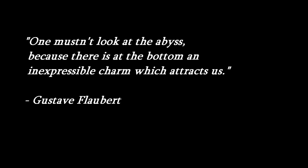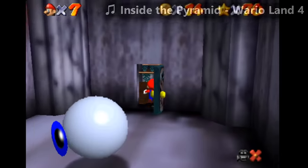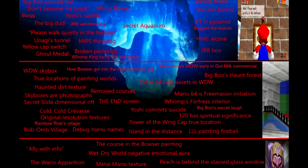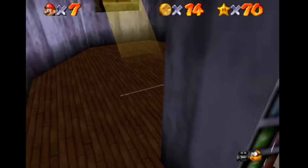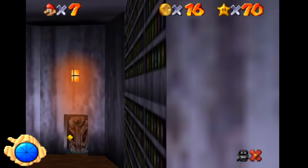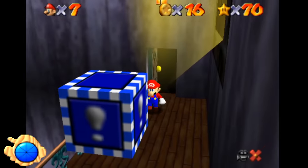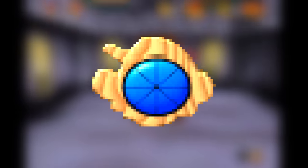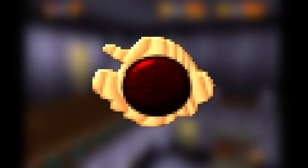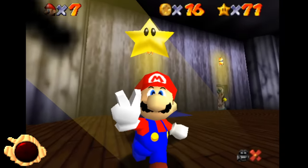I'm gonna be real with you — I'm not gonna waste your time with a stupidly long intro. You can probably understand how iceberg images work, and you definitely know what Mario 64 is. The only thing I want to explain is that in the bottom left I'm gonna have a little health meter corresponding to how confident I am in my explanation. Full health means I 100% know what I'm talking about, and zero health means it's just a shot in the dark.